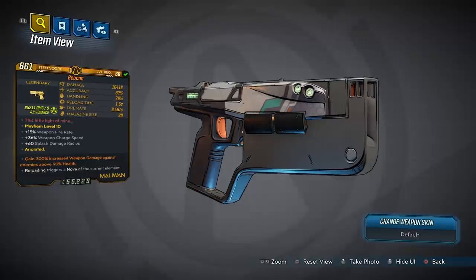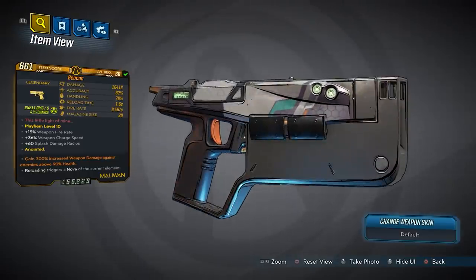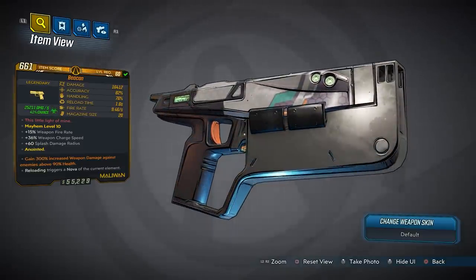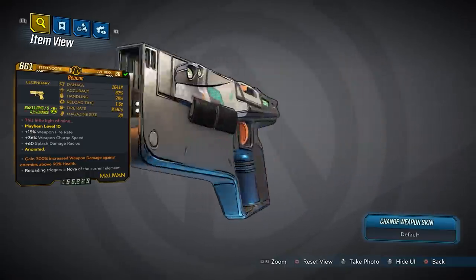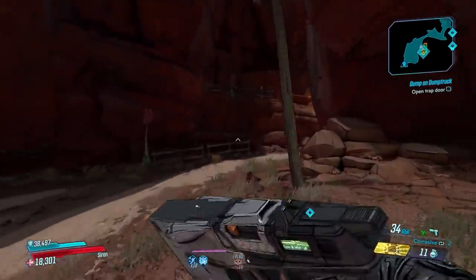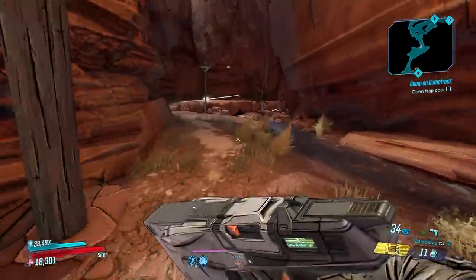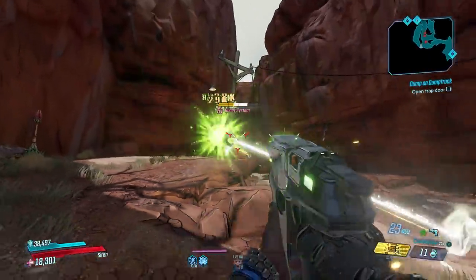The damage on this one is very high at 16,412. Accuracy 82, handling 76, reload time 1.6 seconds, fire rate 9.46 shots per second, mag size of 20. The red text says 'This Little Light of Mine' — look it up on YouTube. It also features 15% fire rate, 36% weapon charge speed, 60% splash damage radius. It's anointed for 300% increased weapon damage against enemies above 90% health, which used to be great but with recent changes it's not the best option anymore, especially not on a pistol.